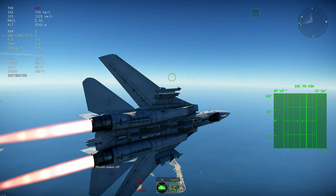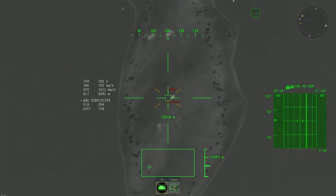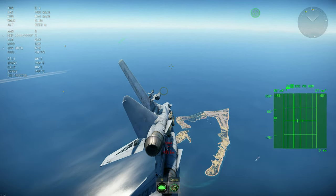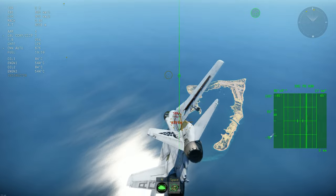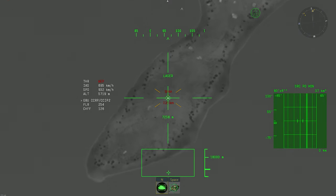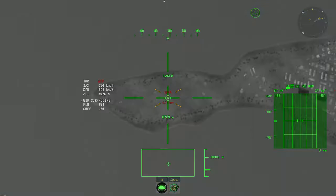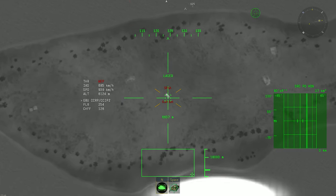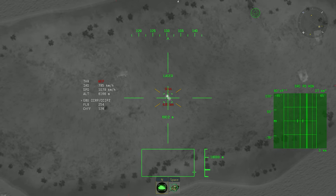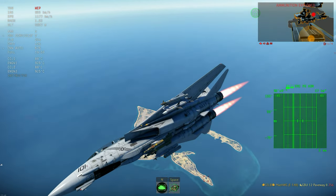Find the battlefield, point to the side to make it hard for an AA system to lock you, find the target, lock it, and go directly over it. Make sure the bomb is dropped correctly, then reduce power and start climbing again. You can turn away from the target — you don't need to fly directly over it. Just maintain the proper lock. If you lose the lock, click the lock button again or maintain the laser designator until the bomb hits.